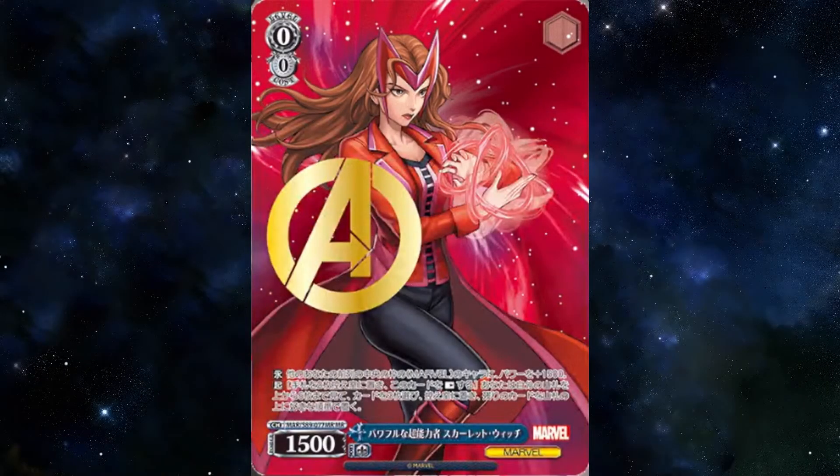Powerful Supernatural Power Scarlet Witch states that your other character in the center stage gains 1k power, and she has act: ditch 2, best discard — top check 6, mill 3, add the rest back to your deck in any order. Like Doctor Strange before her, you're going to be in control of what you're working with. But specifically, this is really good for triggering. A pro tip: you want to keep your stock as clean as possible, and this is a great way to literally be in control of that. It's on a level 0 — run it in every deck.